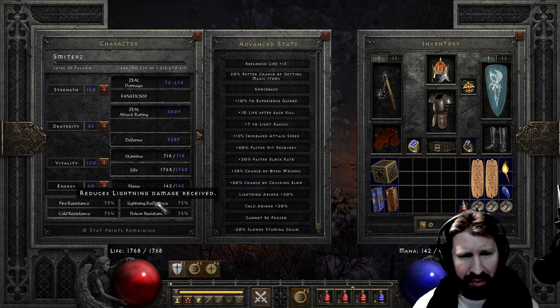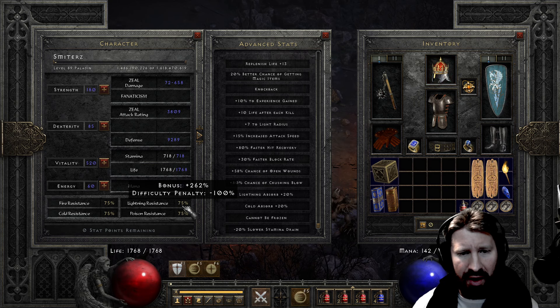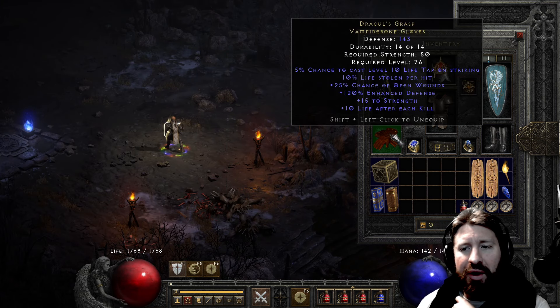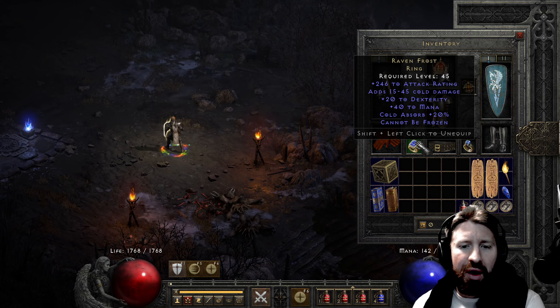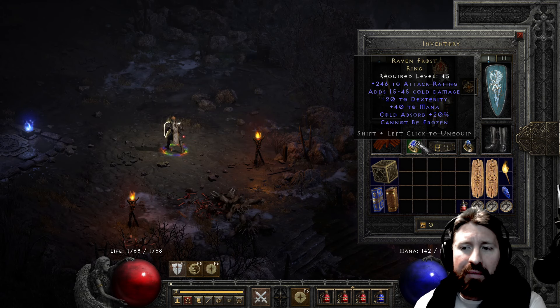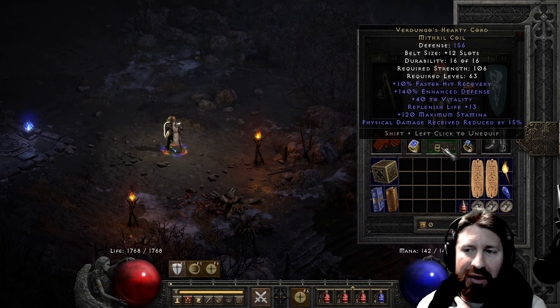Let's see what my resists are - max bonus 262. I have a lot of resists here. I have Ravenfrost - kind of a waste - but I wanted some Cannot Be Frozen. I took off my G-Face from last video and swapped it with something really cool. It's a Crown of Ages - but I'll show you in just a minute. Cold Absorb here, some mana, some dex which helps the block, but block is maxed out anyway.